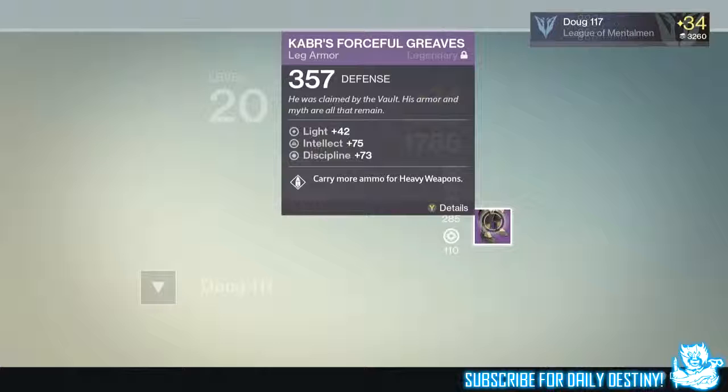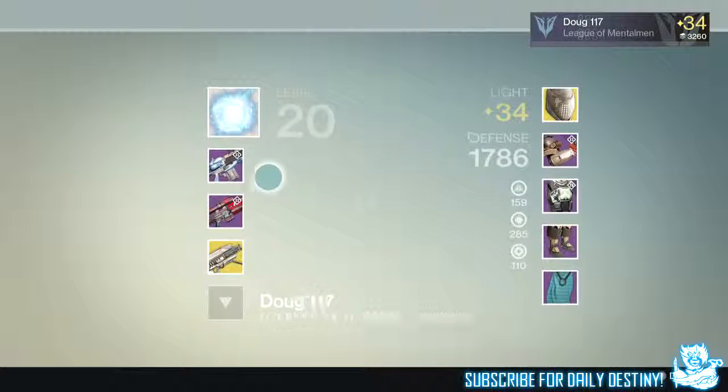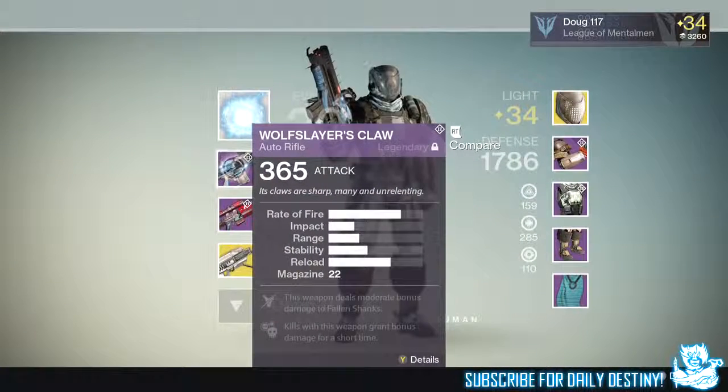For completing the level 34 Prison of Elders we were rewarded an etheric light, which he used to upgrade his Forceful Greaves leg armor, taking him to light level 34. That's basically how we did it on the first day, within the first few hours — a Nightfall, a couple of Prison of Elders runs, and an armor core. It's as simple as that.